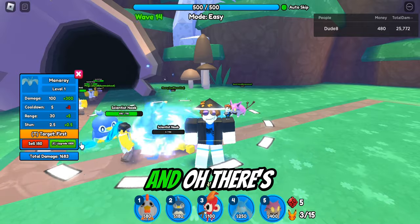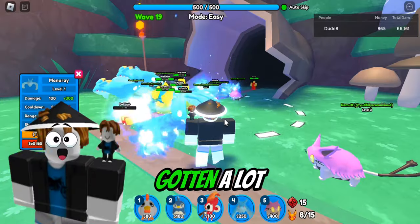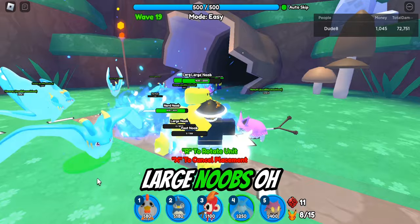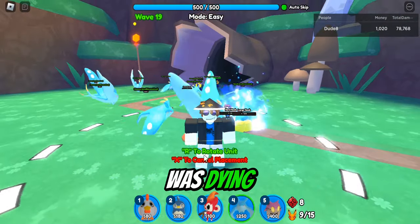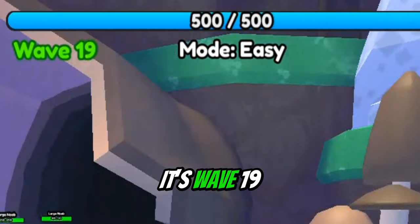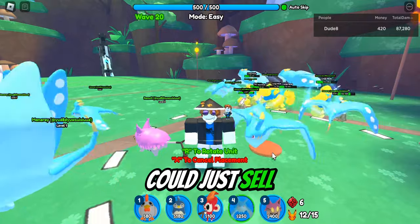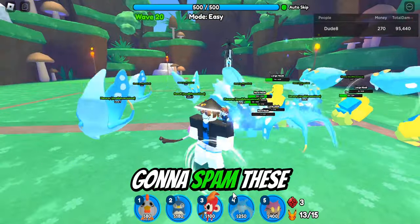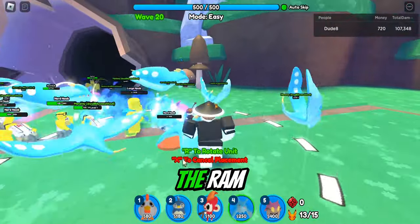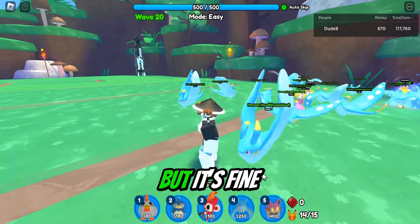A few moments later — now that we've gotten a lot of manta rays, we're gonna have to deal with these large noobs. He just stunned one while it was dying — that's why we need these manta rays. It's almost the last wave, it's wave 19, so we gotta finish this quick. We have 13 units placed down and the ram-it is still there to carry us and deal all the damage.